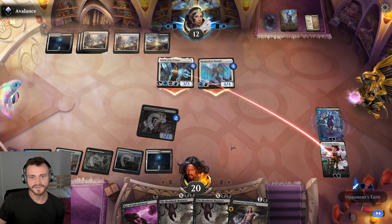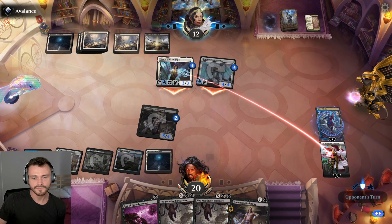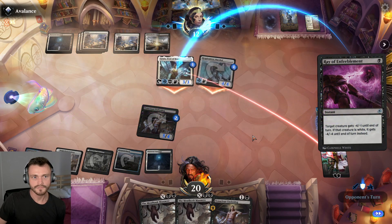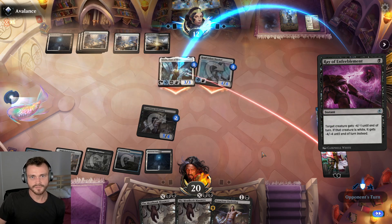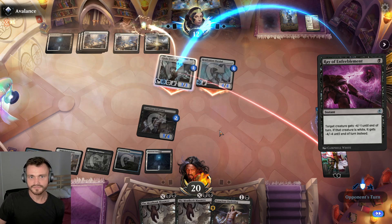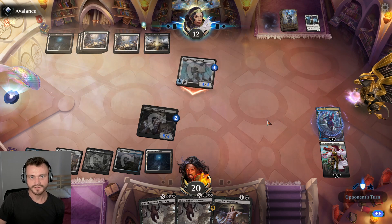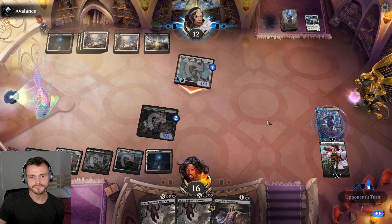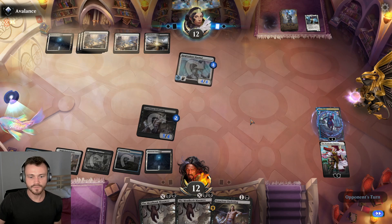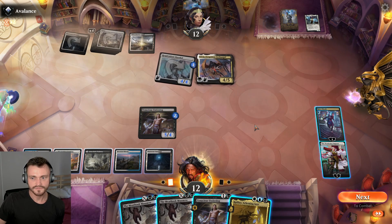One goes to the Emperor, one goes face — nice. I think we'll save the Emperor. Opponent with six mana available — shield should not save them because it's not damage. They tap out; we can use to cast an angel unless they have a flash angel, which isn't going to be useful. Take eight, down to twelve. We have two planeswalkers — that's annoying for sure.